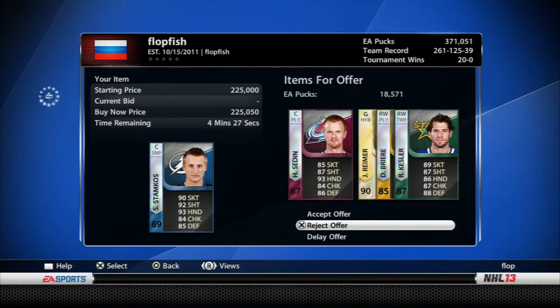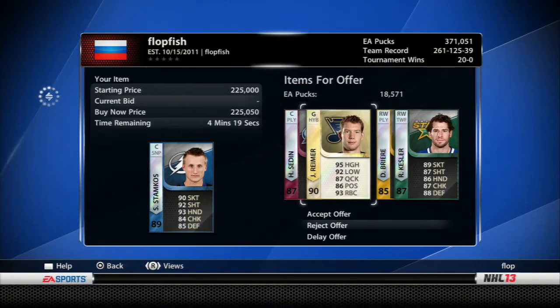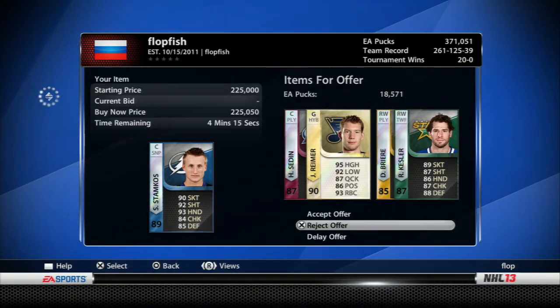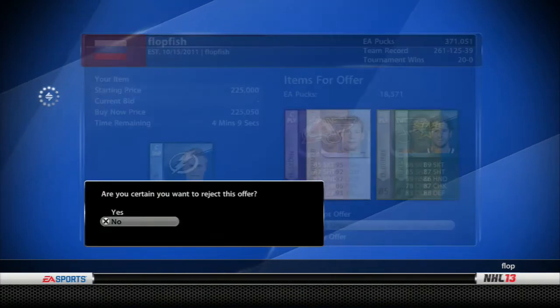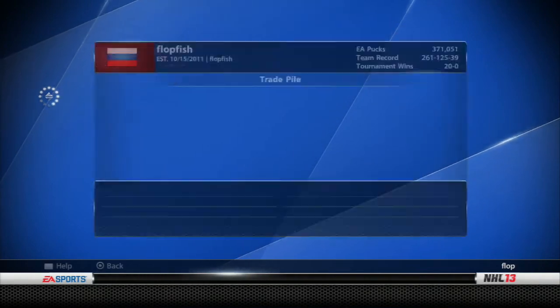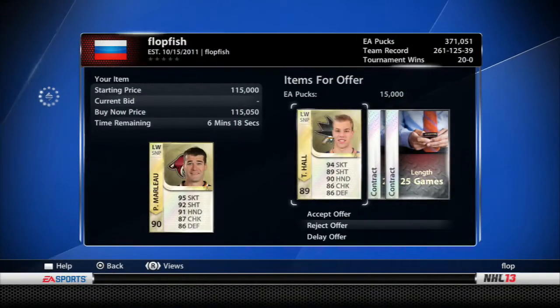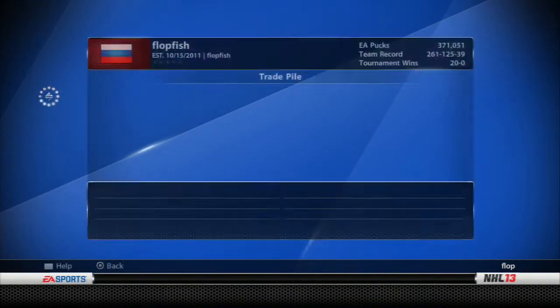Stamkos - again, just too low of an offer. Sedin even at 30k, Kessler because he sold for 15 so that's 45. That's gonna be the 86 Reimer - 86 Reimer is like 5k and the Breer is like 3k - so 35-40k, that's not even like 75k total. There are very few players on the front page that I'd trade from.